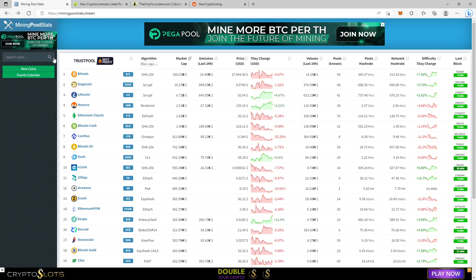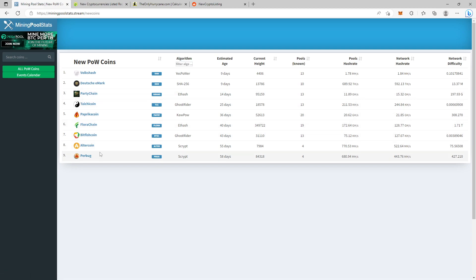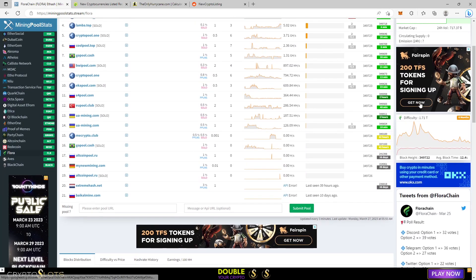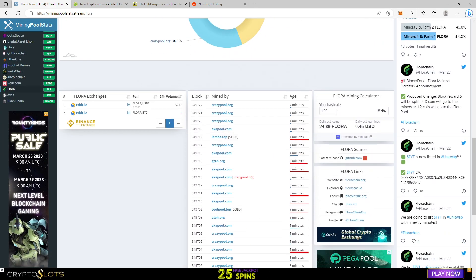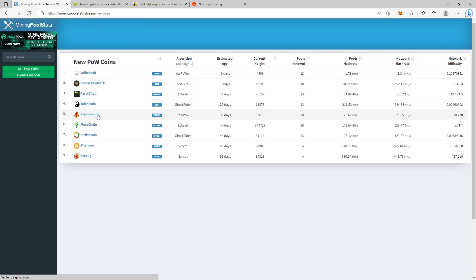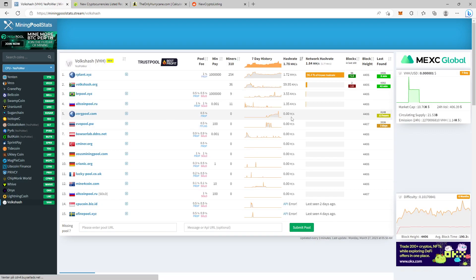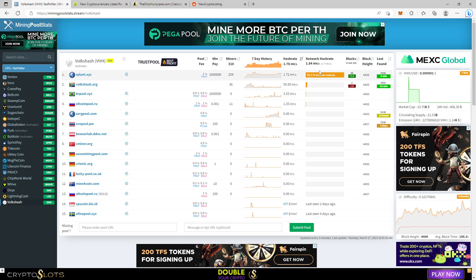When you've found a coin you want to mine, you want to find out the profitability — is this profitable for me? If you go to New Coins on miningpoolstats.stream and select a coin like Flora Chain, you can sometimes find a calculator from MinerStat. But let's find a coin without one and do the calculation manually. Let's take a coin that is nine days old and check the pool hash rate versus network hash rate.